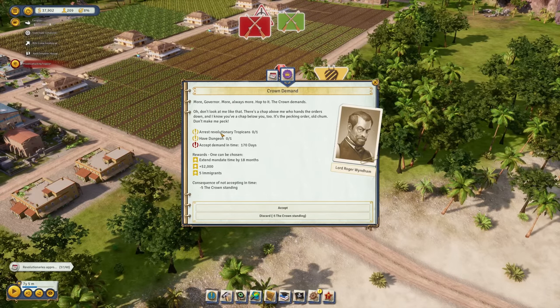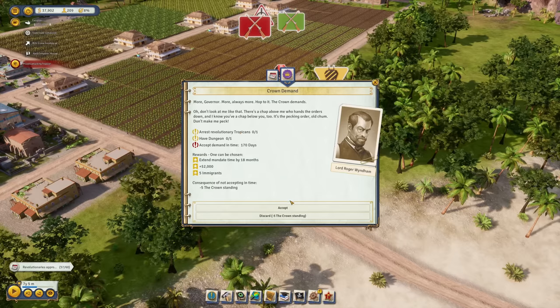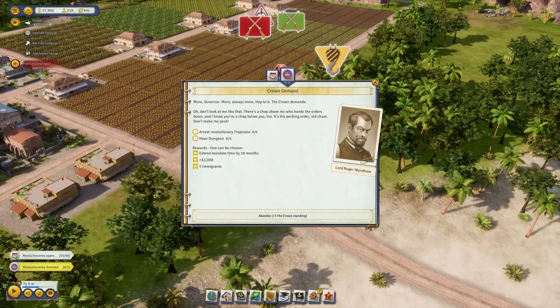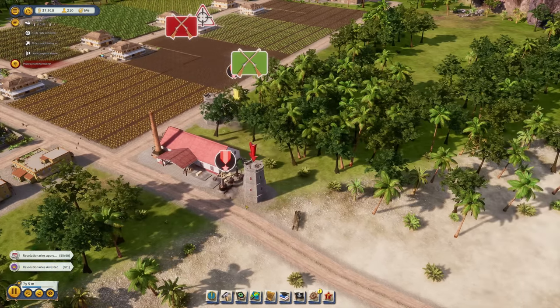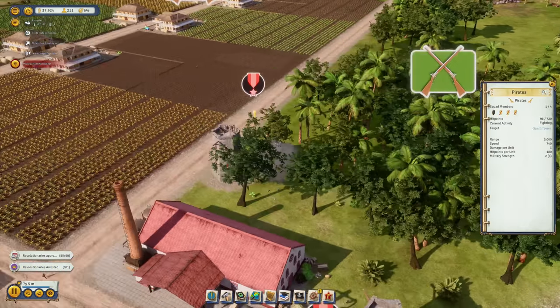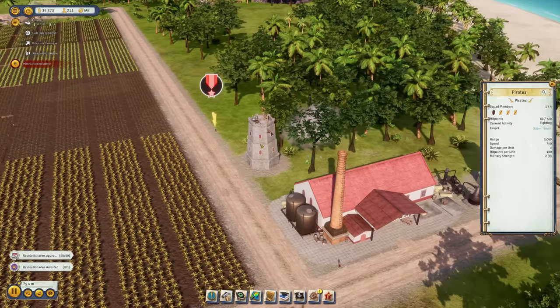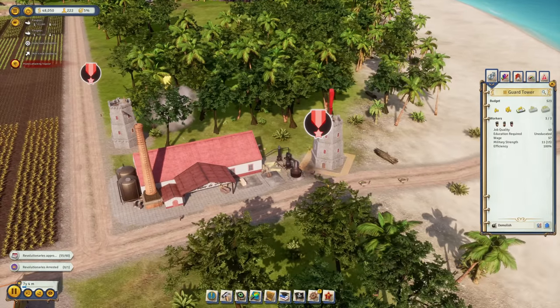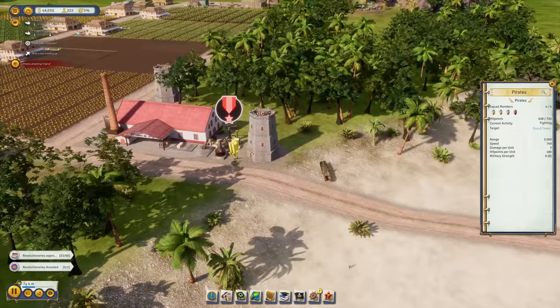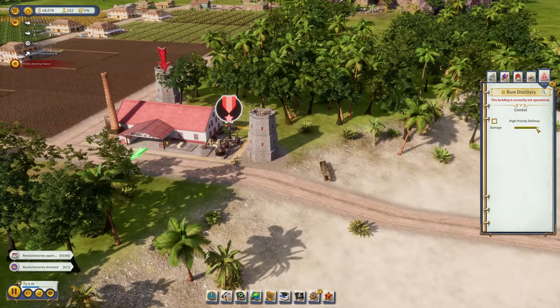There's a high demand — to have a dungeon for the revolutionary Tropicans. We could abandon that quest, but let's keep it up for now. The pirates were getting close to my rum distillery, but they were killed without much damage.